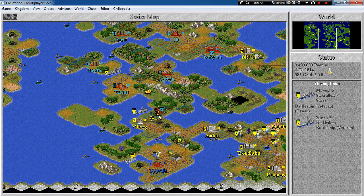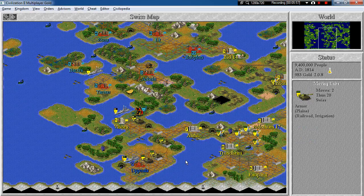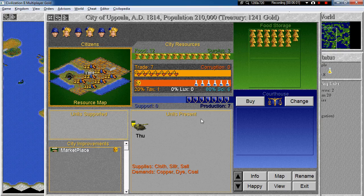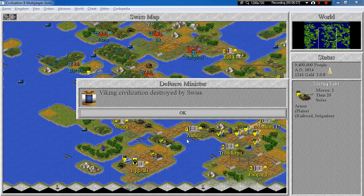Let's take a veteran. She can't attack anymore. So let's take this transport, make a landfall, and capture the last Viking city. Woohoo! They are building a courthouse — why would you do that? Make city walls, please. Viking civilization destroyed by Swiss!